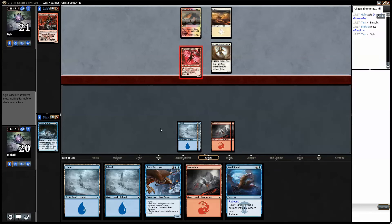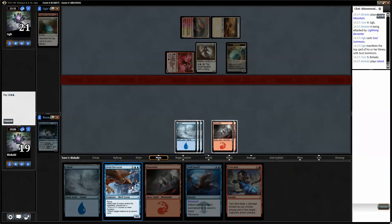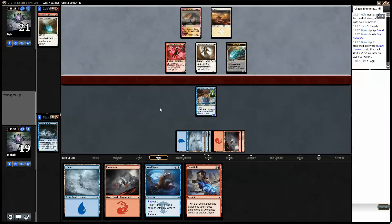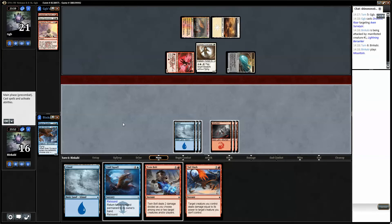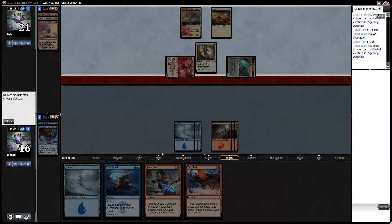Next turn we can probably play it — I think playing this as a 3/3 will be good. And then Twinbolting the Berserker post-combat, or post-casting this next turn. We could bounce or kill the manifest, but I think just killing the manifest will be good.